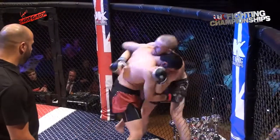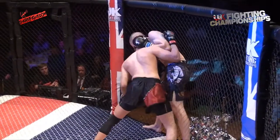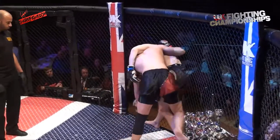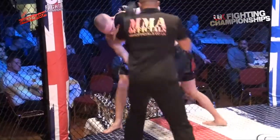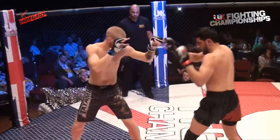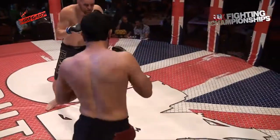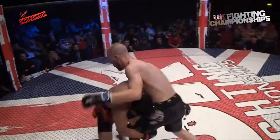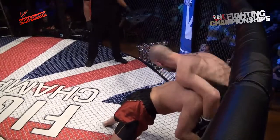Again he uses the underhook well to peel him up. Ali with good head position there — that could set up a single or a high crotch on the opposite side. Fazz is happy to work against the cage, but the referee not happy with the lack of action, separates them. Nice shot there from Saunders, forces the shot from Ali again. Stuffs his man on the fence, this time head lower.